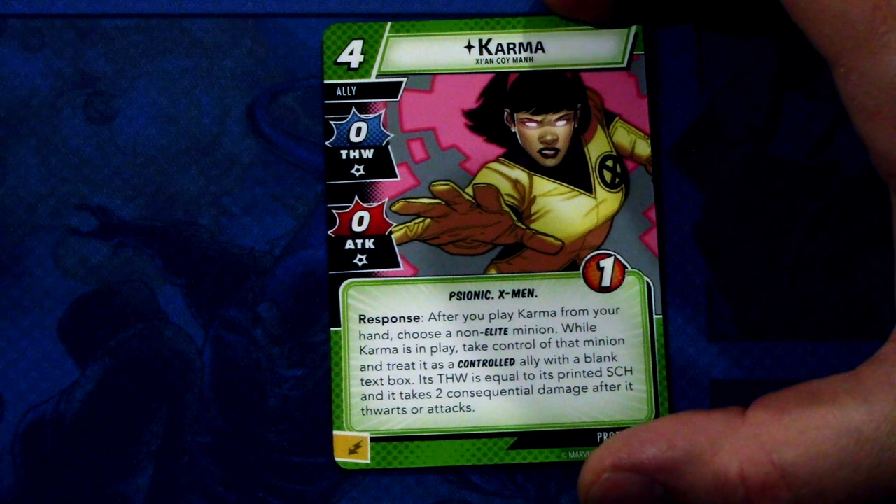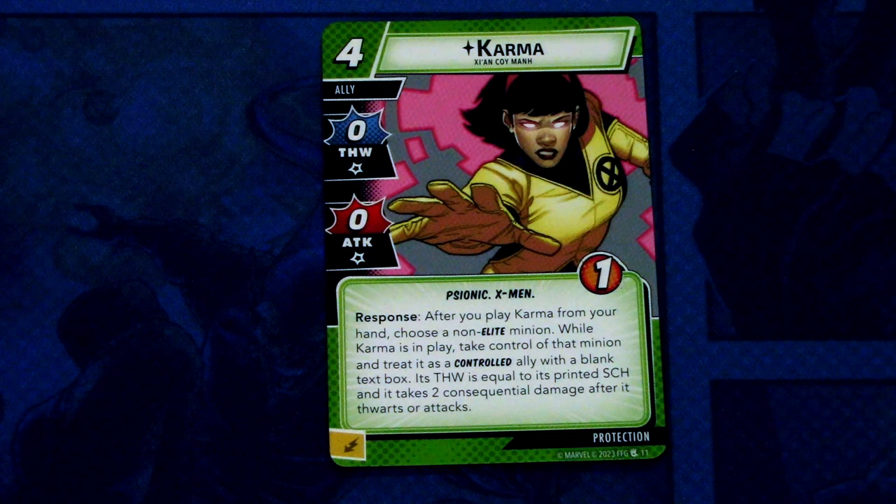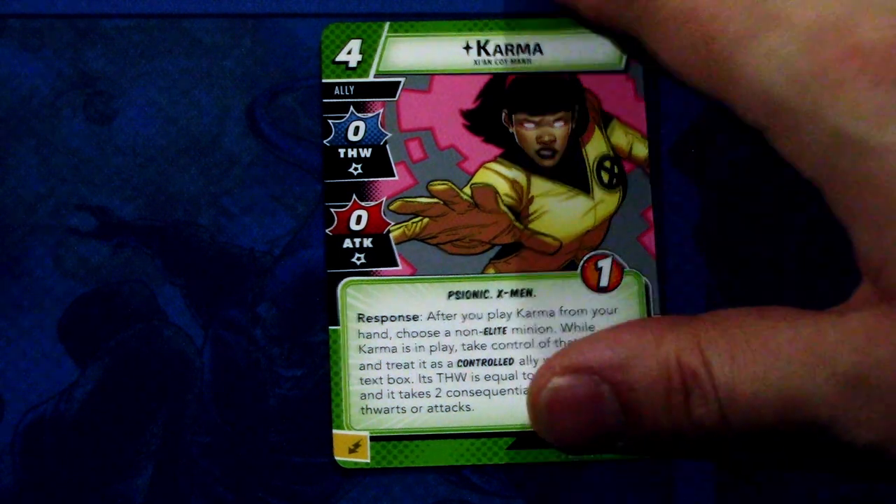Next up we have Kaama. Kaama is a protection ally with zero thwart and zero attack — Psionic, X-Men trait, one hit point. That seems odd, but: response after you play Kaama from your hand, choose a non-elite minion. While Kaama is in play, take control of that minion and treat it as a controlled ally with a blank text box. Its thwart is equal to its printed scheme value and it takes one consequential damage after it thwarts or attacks. Kaama is quite interesting — you want to play her in a scenario with a high amount of minions, like Project Wide Awake where there are a lot of Sentinel minions, so you can control one and use it to attack other Sentinels.